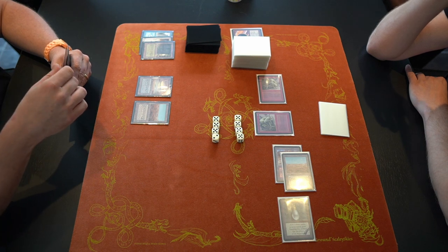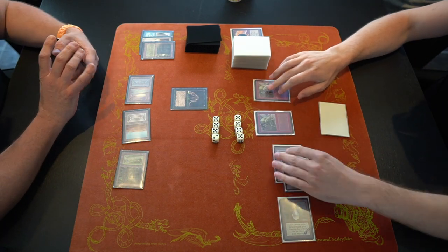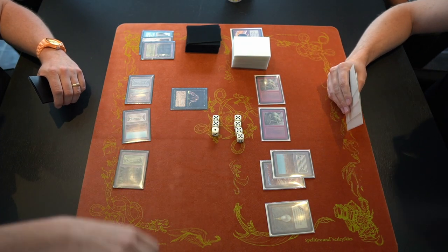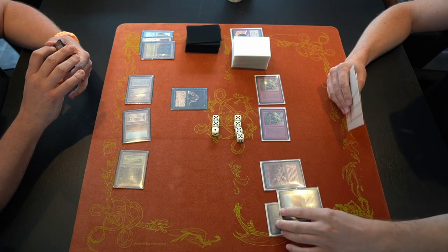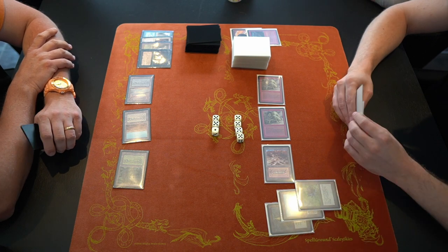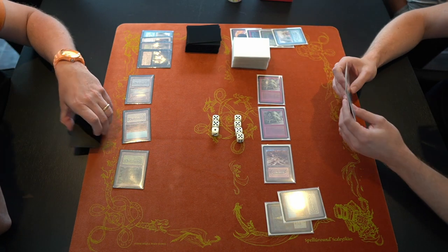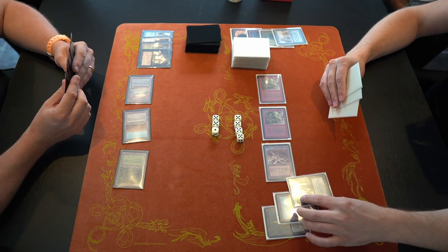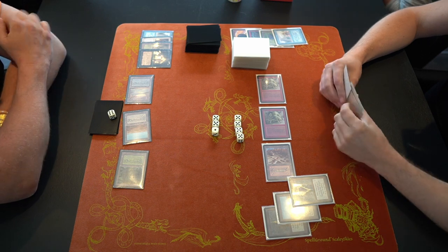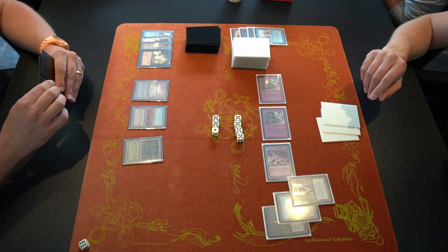There's an attack for three and then a second Setch Troll — a great start for D. Anna is already in trouble, needing Swords to Plowshares to deal with the troll infestation. He finds a Plague Rats instead, which could be a problem for D later, but Anna's life total drops to eleven. D then casts a Lightning Bolt on the Plague Rats and plays a Black Lotus into Ancestral Recall — D is going all out to win this game fast.